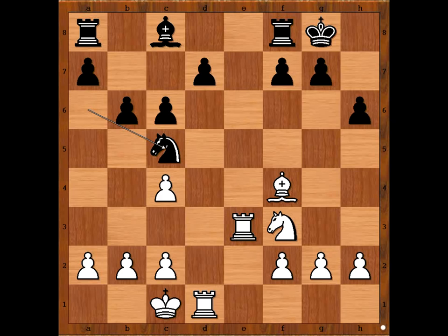Knight to c5. How would you continue? The best move for white is? Bishop to d6, attacking the rook and the knight on c5. Rook to d8. White to move — how would you continue now? Alekhine played bishop to e7. Rook to e8. White played a move and black resigned. The move is? Bishop takes knight.